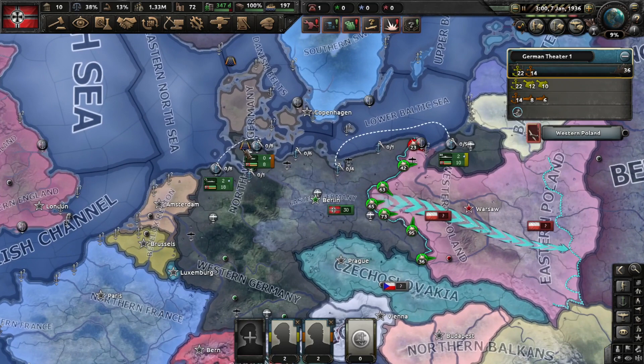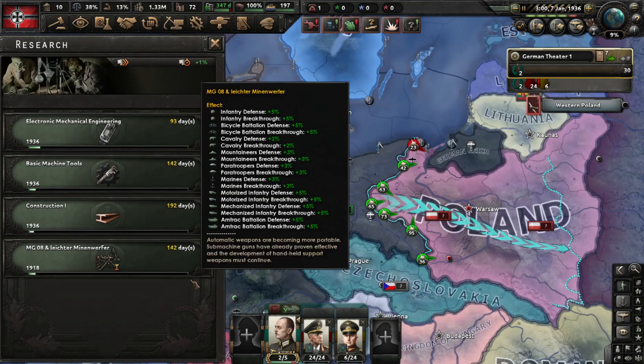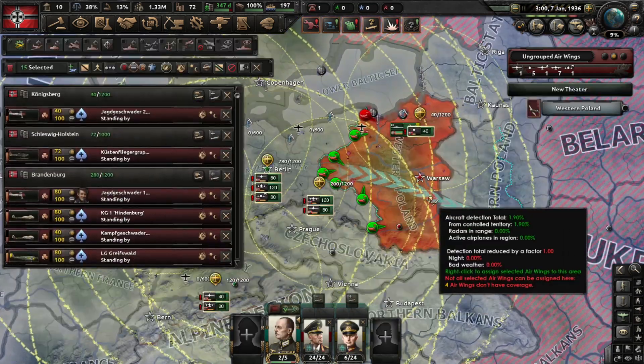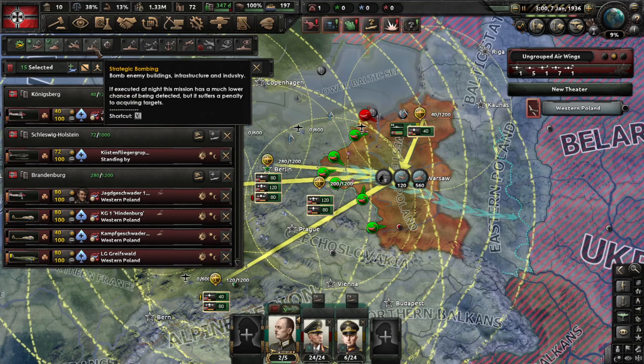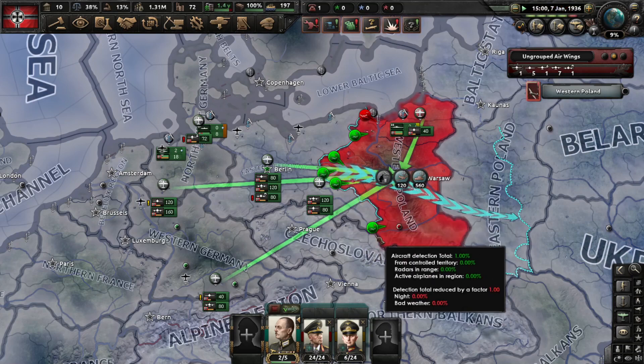As Germany, the navy isn't really needed — you can just research paratroopers and do everything with air. Air is a really needed element: with close air support and air superiority you can also damage industry by strategic bombing and damage logistics by attacking trains with your planes.